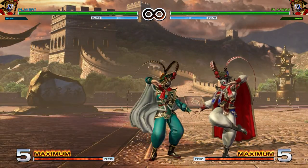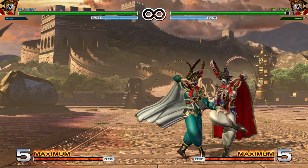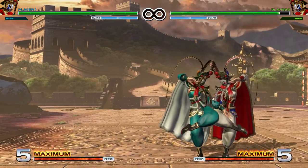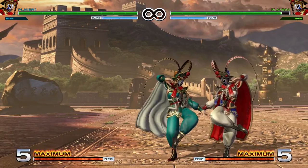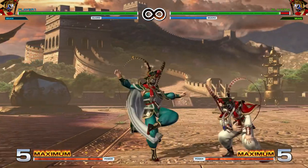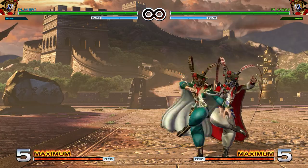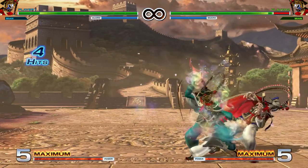Going over Close Normals next. Close Light Punch is a mid — blockable both crouching or standing, a tiny bit negative on block, and you can special cancel it. Close Light Kick is a low, so that can only be blocked crouching — it's even on block and you can special cancel it. Close Heavy Punch is a mid, blockable both crouching or standing, a bit negative on block but not punishable, it does push back, and you can super and special cancel it.